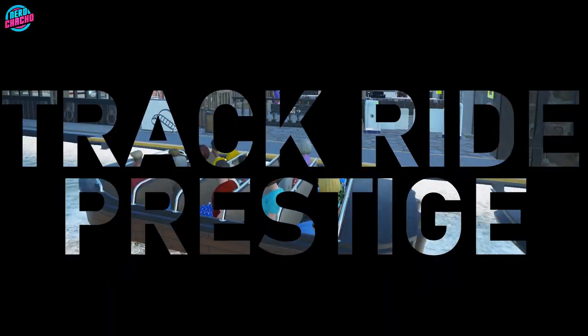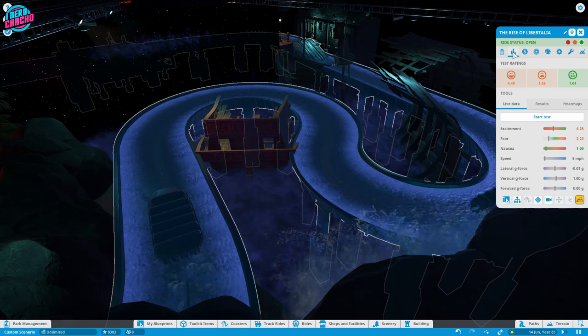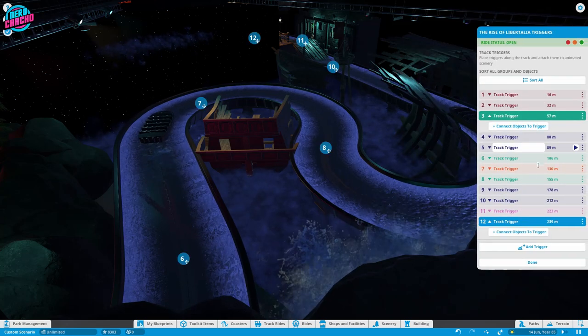And lastly, we've got the track rides, but they are broken — like, really broken. It works in a similar way to the coaster Prestige, but it has some sort of a modifier to increase the rating based on the triggers rather than the EFN. So the more triggers that you've got, the higher the Prestige.